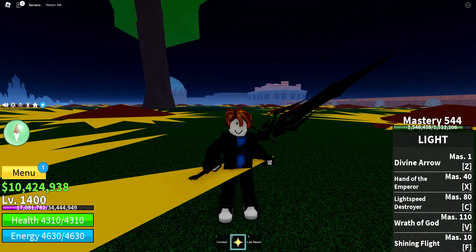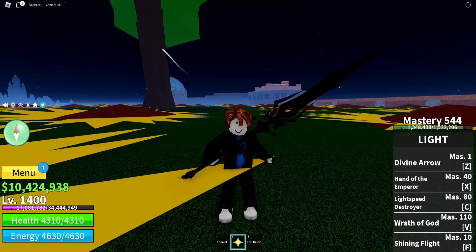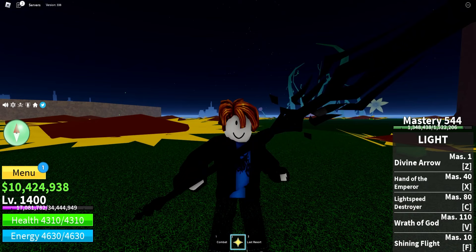The Race V3 ability for human is called Last Resort. The lower your HP, the more damage you do. It's not that useful when leveling up with a fruit, because you shouldn't really be taking damage to begin with unless you're fighting bosses. But for PvP, it's absolutely insane.